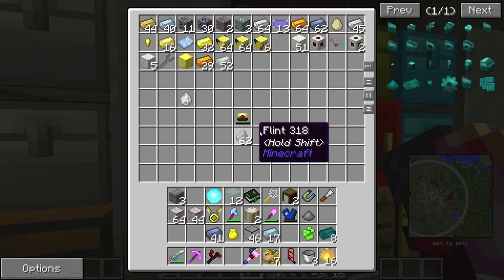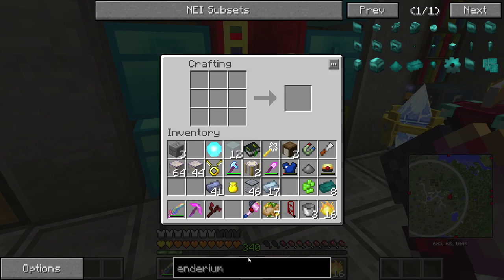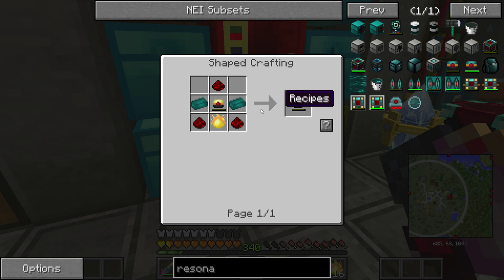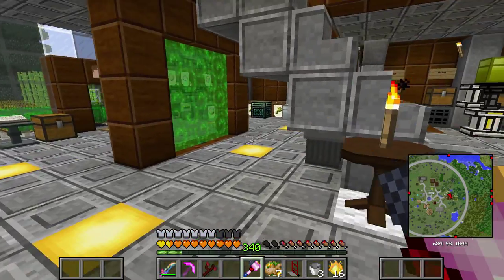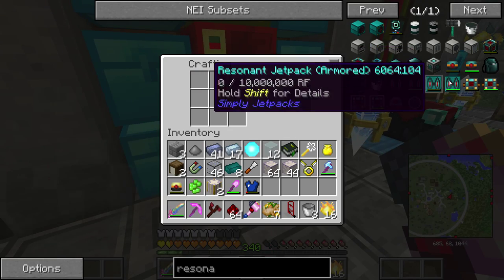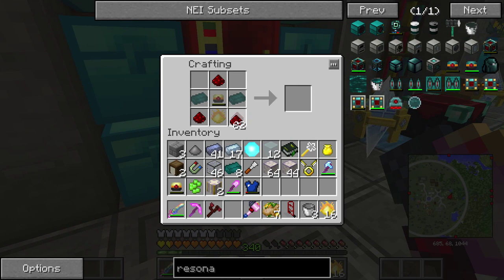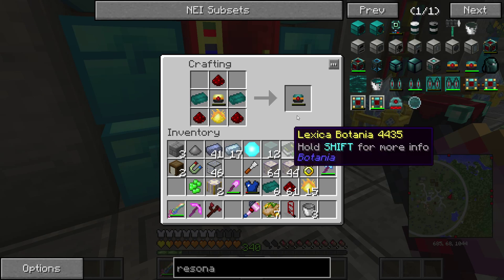One thing I made in between episodes was this Redstone Flux Capacitor, which I think now we can upgrade to the big deal — the Resonant. It requires two Enderium ingots but we don't have any redstone. Redstone — bane of my existence. We can click like that and do some of this. And there it is — two ingots and we've got our Resonant Flux Capacitor.